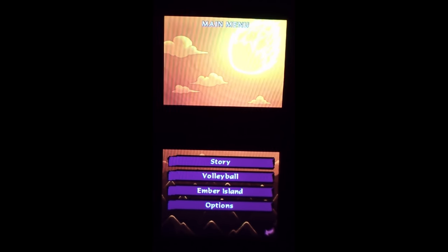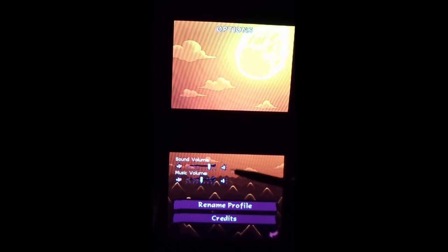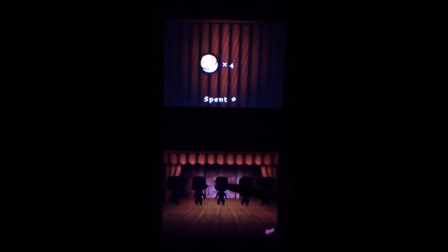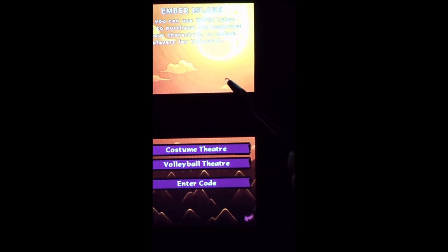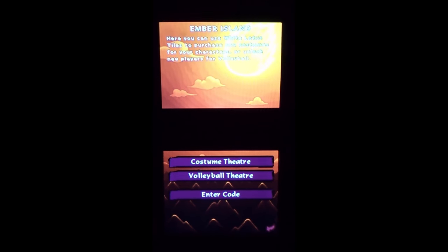Back at the main menu, you can rename your profile, check out credits, and adjust sound and music volume. What you do with your lotus tiles is buy outfits for your characters. The thing is, they're only used in multiplayer — you can play through the main campaign with two players, but they each need their own copy of the game. In single player you can't change costumes, so costume theater unlocks these costumes for each of the five characters.